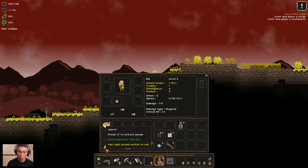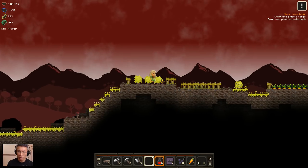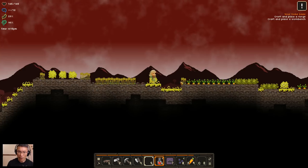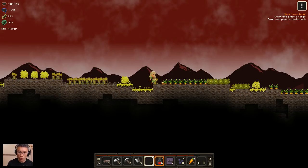I do keep some food around just in case I get really hungry, and there are some berries as well. These are all the wheat that I've planted, and there's some carrot too. Now I'm going to showcase how food management really works here.